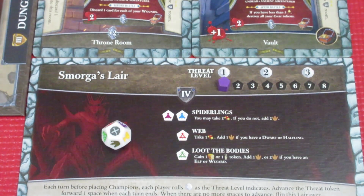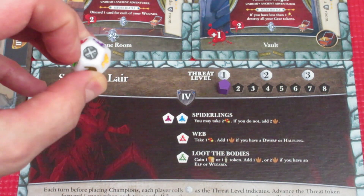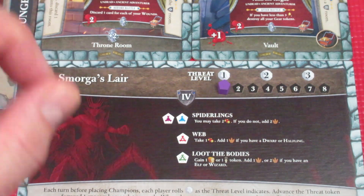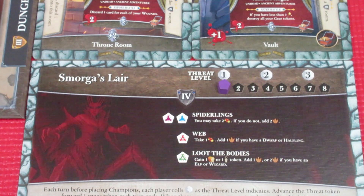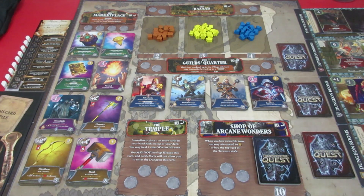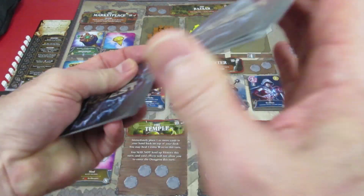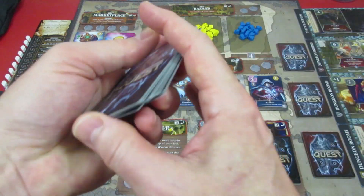We already get a hit against our town — that's what the little X means. So that was not terrible. We should look at our first hand because we can reroll that, but I think I'm going to leave that one be. The reason we can reroll is because we have a card in our starting barricades solo playthrough that lets us reroll one die when we roll for Smorga's Lair. But we're just going to take the hit for the town.